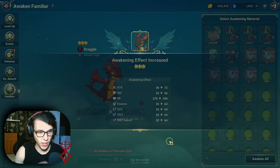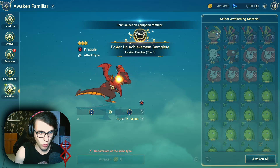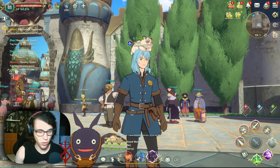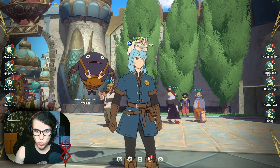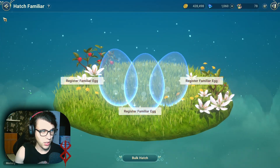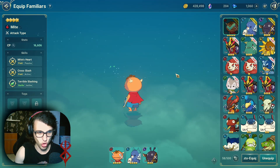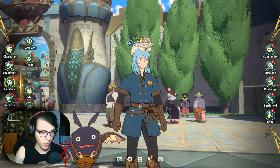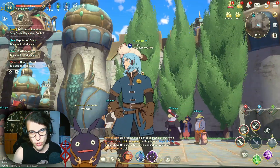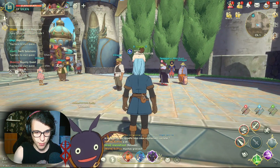We got it up to the second awaken point. The third one — I'm not really sure what the percentage is gonna be, but we'll get there. So yeah guys, familiars — the best way of increasing their CP is just leveling them up, and then I would say awakening them. But of course you need to have duplicates of the familiars. Thank you for watching, I will see you next time. Bye.